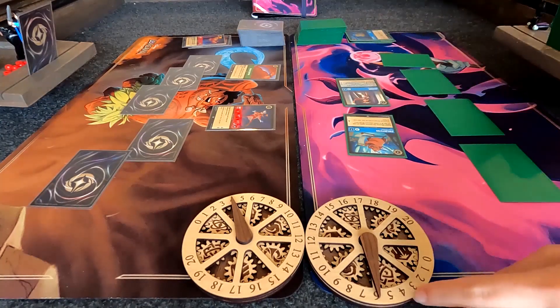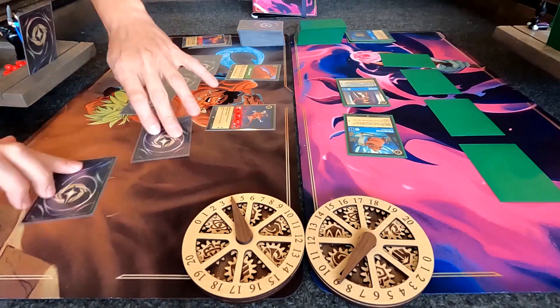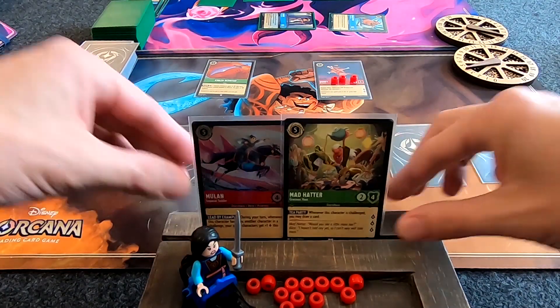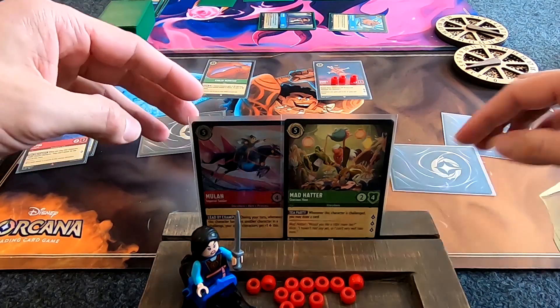Mom quests for three. Nine to four. Dad's still in trouble. I'm actually thinking Mom's gonna win. Look at Mulan! Beautiful card, right? She's a shiny version — it's so shiny.